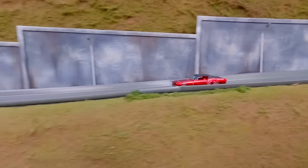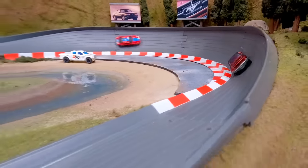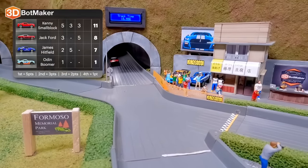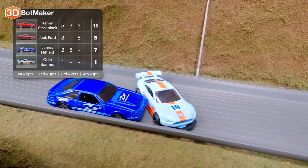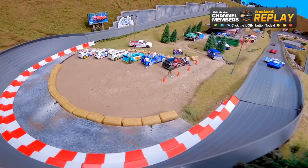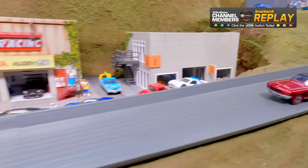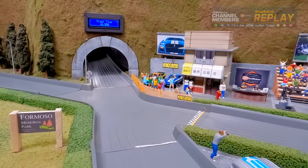Jack Ford is alone on the track. The other three drivers trailing behind as Jack Ford approaches the final turn — he hits the side wall, bouncing all over the place. Women and children — we got a wild mustang on the track! Jack Ford barely tames that pony to cross the finish line. That pushes him to second place behind Kenny Small Block. We should have a counter for all the DNFs and wrecks. Already four DNFs, and maybe triple digits by the end of the tournament.